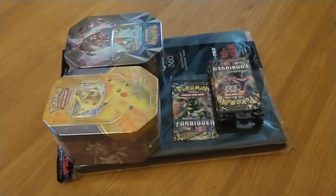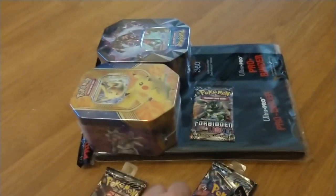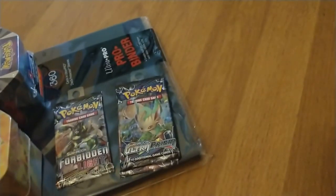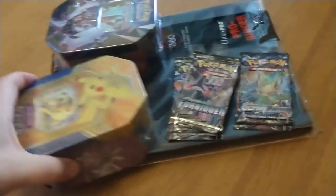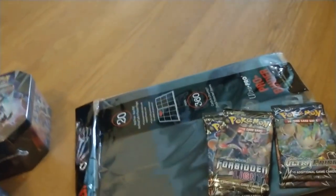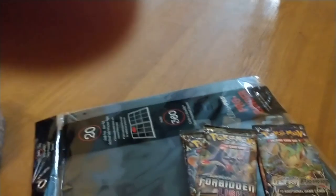What up? This is a Pokemon card opening video. I've got the Prism ones, the ones I really wanted. I've only got two of the Ultra Prism, I've got four of the Forbidden Light, and then I got these two boxes. That one comes with a Pikachu EX and four booster packs — not sure which series, so we'll find out. Same for this one. Let's get started, shall we?